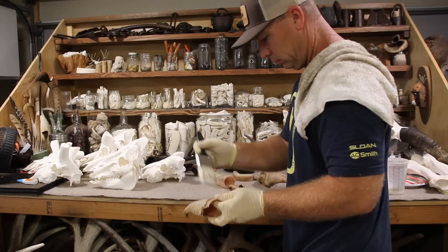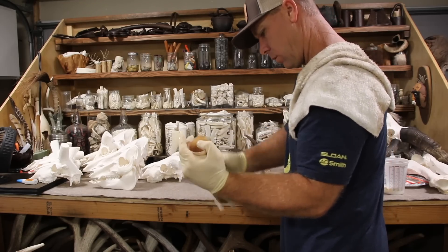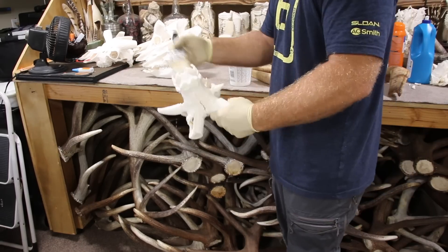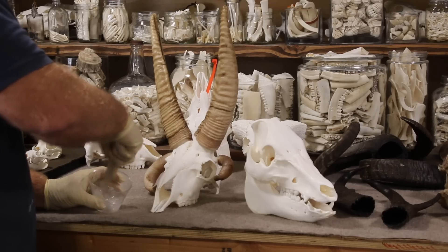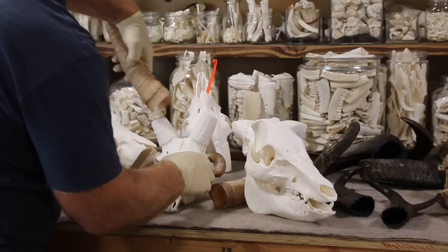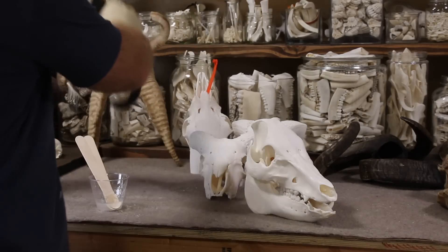Once it's dry in front of a fan for about 24 hours, I give it a coat of flooring mop and glow on the entire skull and the horns, and then I use a two-part epoxy, sliding the horns back onto the horn core. Then just stand back and look at what a fantastic product it became.